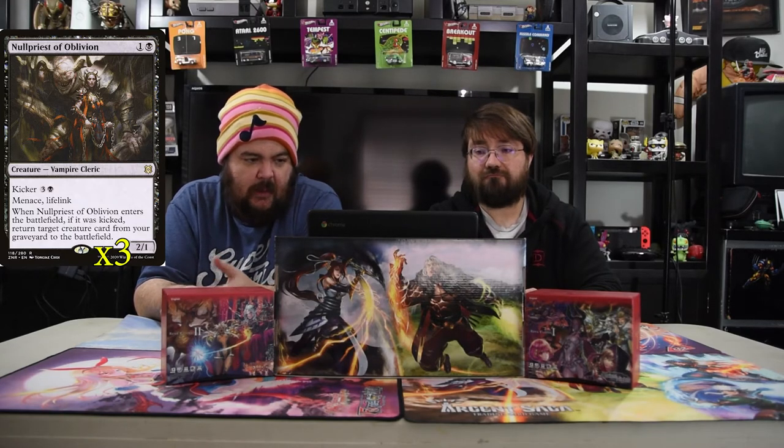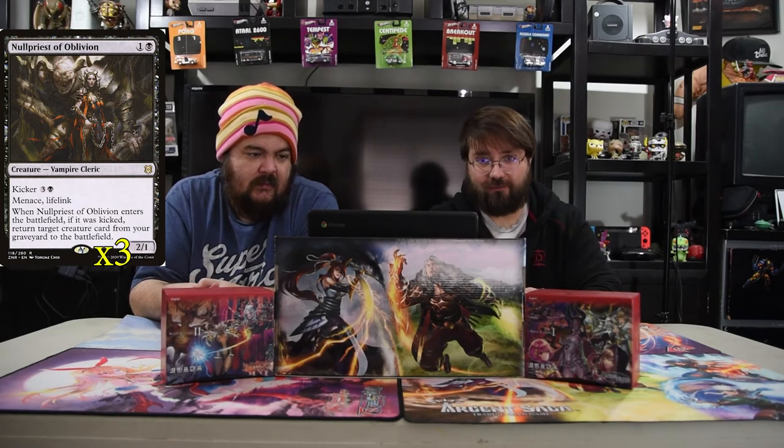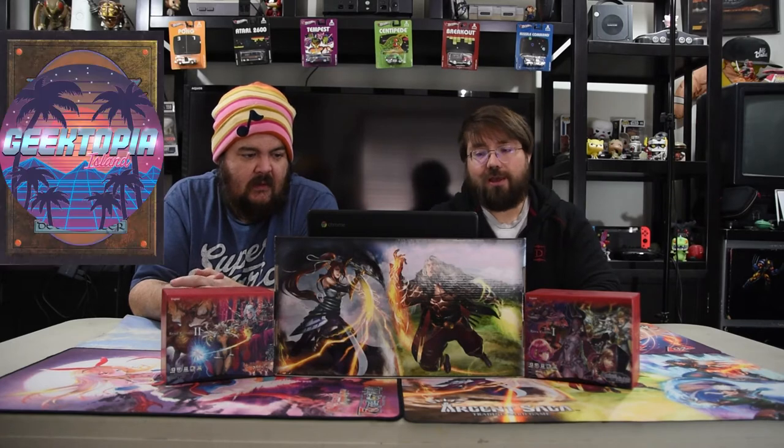Next is the Null Priest of Oblivion. It is black and one for a 2/1 vampire cleric. It has menace and lifelink, and kicker four. Whenever it enters the battlefield, if it was kicked, return target creature from your graveyard to the battlefield. So it's like a cool Gravedigger, which is really nice, but otherwise it's just a 2/1 menace lifelink, which is good by itself. Literally every turn, just swinging and gaining two life — they need two blockers because of menace. And it's a kill threat, with lifelink just in case.